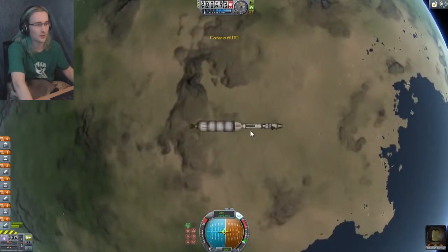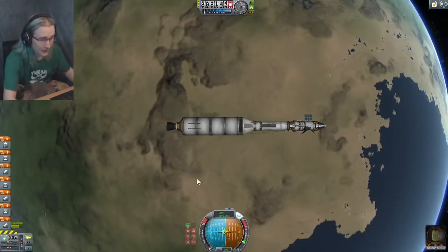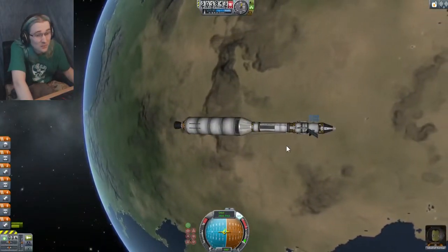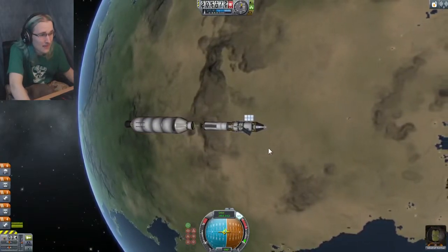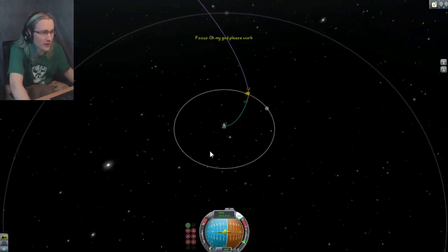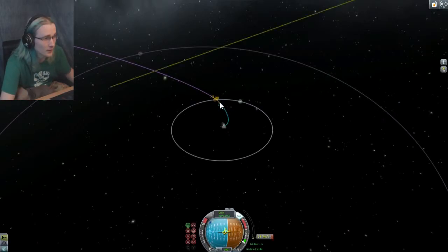Looks like we got to our proper orbit. I actually don't need this stage anymore — I have a ton of extra fuel. He's going to orbit for a bit. Bye. Let's just get away from him — he's been exiled. I'm going to fast forward a bit to get to where we need to go.